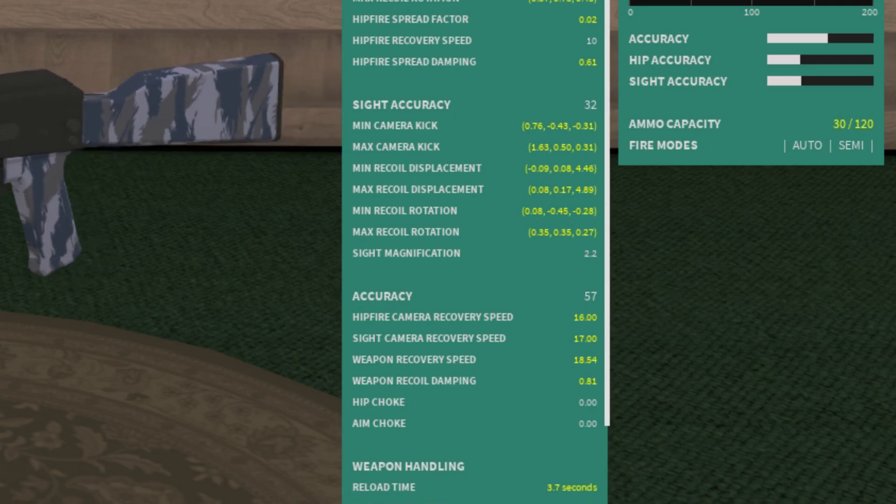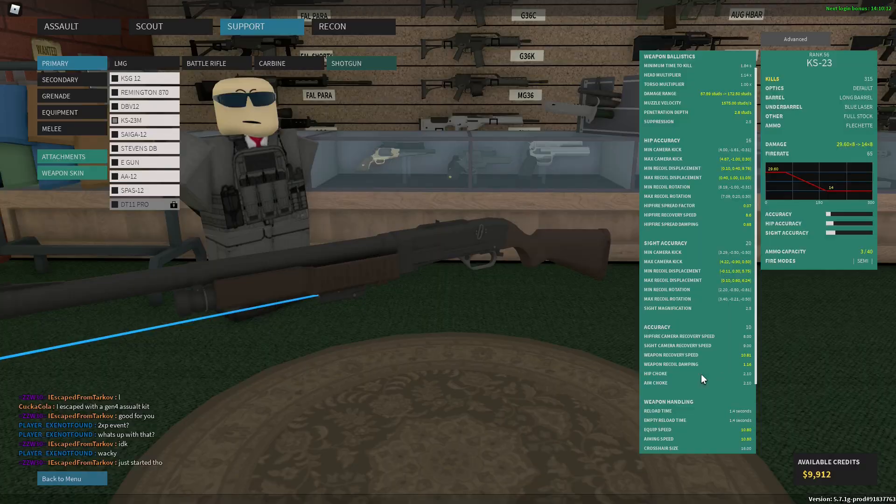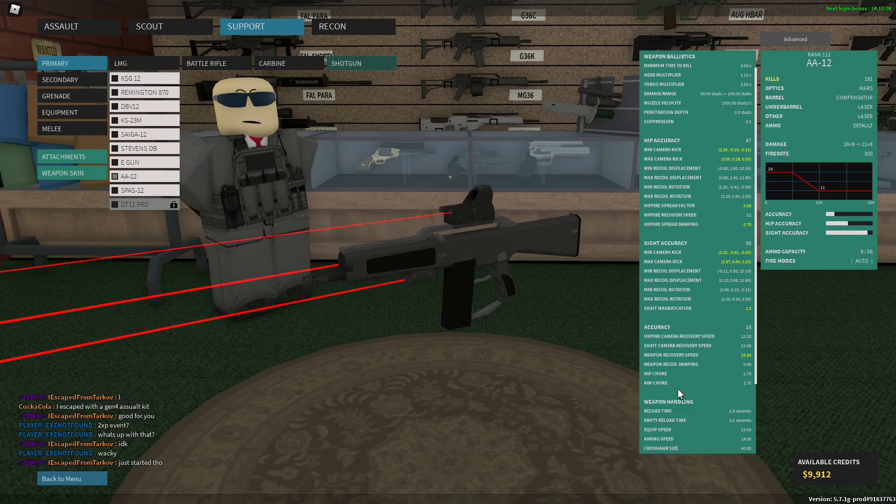A smaller choke number means your spread is going to be a lot tighter. So the KS-23M has a very small choke compared to the AA-12, which has a much higher value.